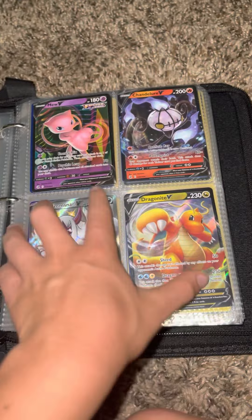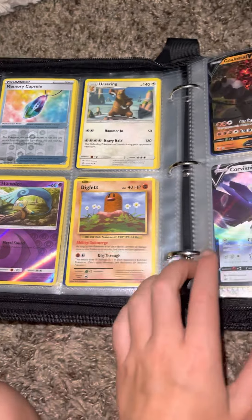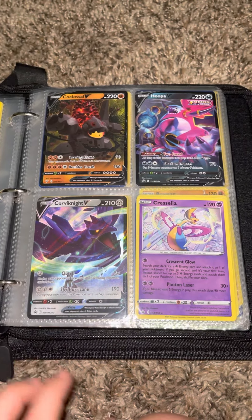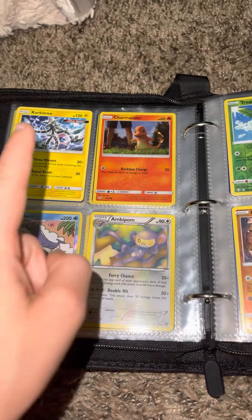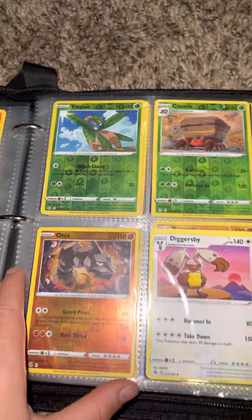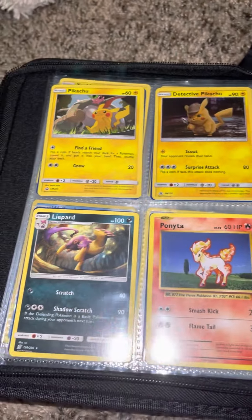New Dragonite right there. Diglett — that's an old card. Charmander, and you can see right there it says Ultra Beast. Onyx.